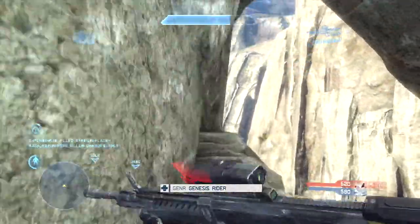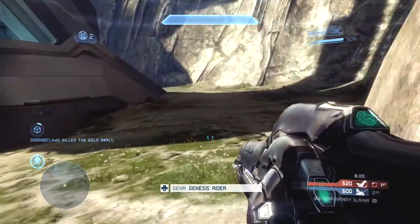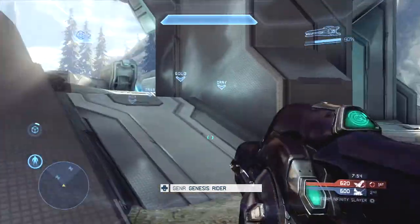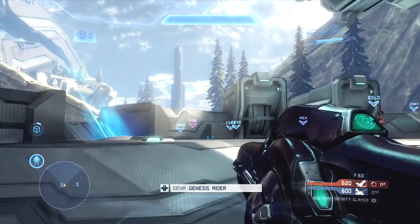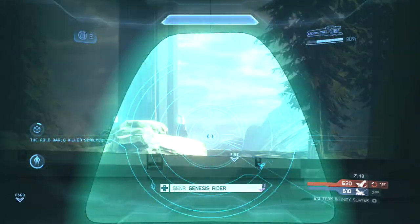While I'm charging back to my base, it's unsafe to push to the middle because the Mantis is out and on the loose. The beam rifle is amazing at taking down people's shields, especially vehicle shields like the Mantis' shields. The Mantis is the only vehicle that has a shield bar. As for people, shooting a person in the head will immediately kill them.